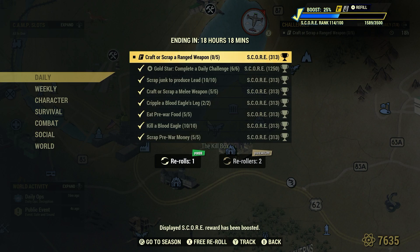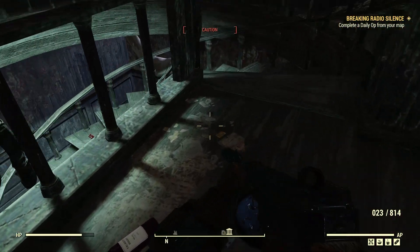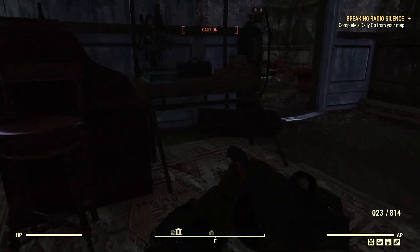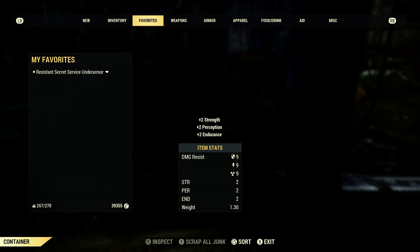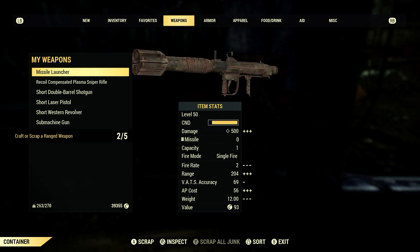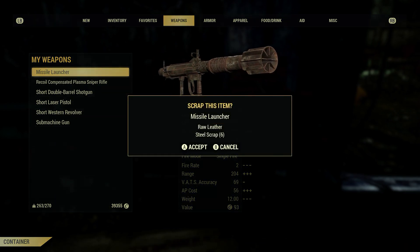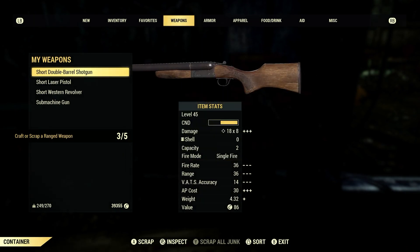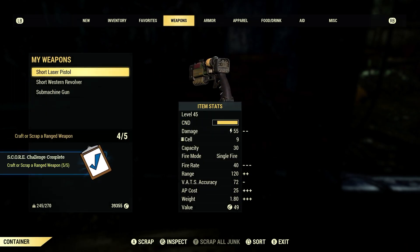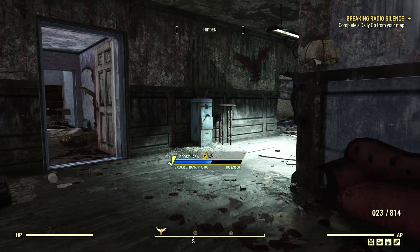So what we have left is craft or scrap a ranged weapon — five. As I said, we could have crafted some ranged weapons that don't cost a lot of resources, but since we were killing Blood Eagles anyway, we grabbed ranged weapons from them. There's a Tinker's workbench downstairs so we'll scrap them there. Let's scrap: combat rifle, laser rifle — one thing good about scrapping, especially as a new player, is that you'll learn mods from scrapping. You won't learn mods every single time, but most of the time when you're new to the game. Missile launcher, shotgun — nice, there we go. Craft or scrap ranged weapon done. We took them off these Blood Eagles and I even learned something there. Radio jammer — awesome. And that's it.